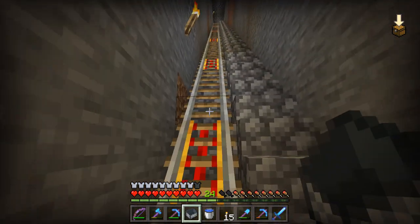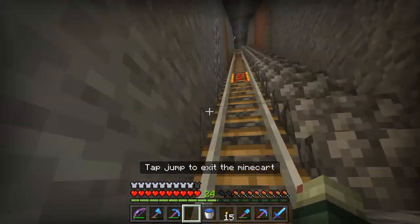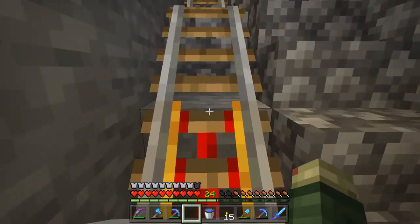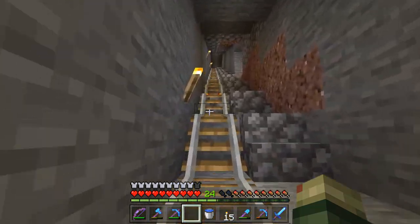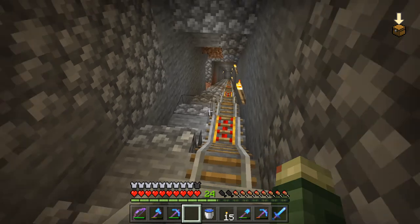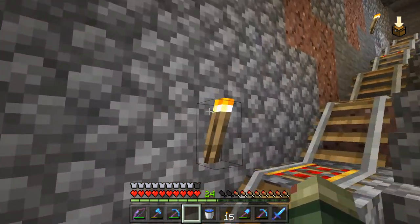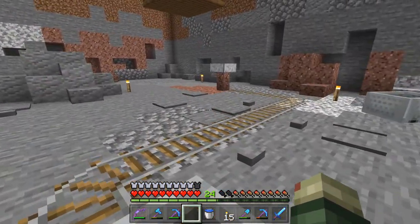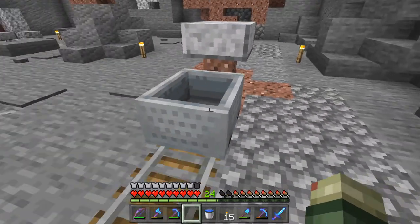Oh okay, I changed it — I can actually get there. That worked! I should probably add some more power rails to make this quicker, but it's working. It'll definitely work. I do have my skeleton farm down that way. We're going to need villagers — I'll try to grab one at a time, so I'll hop out right here.